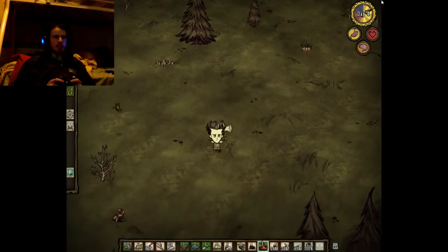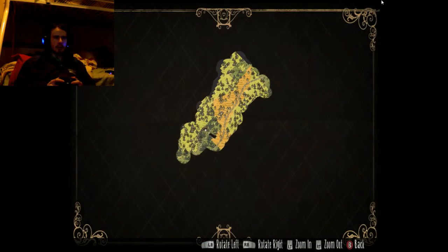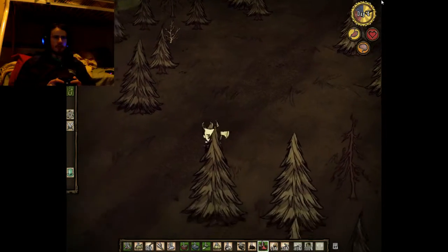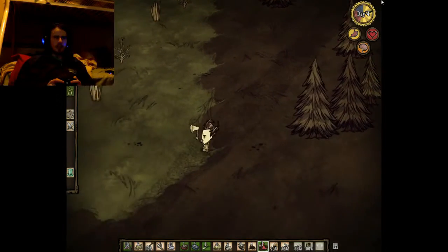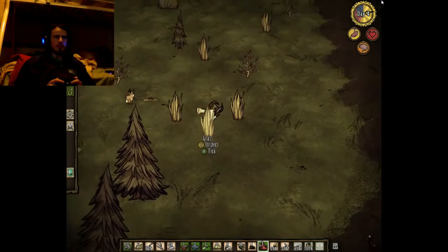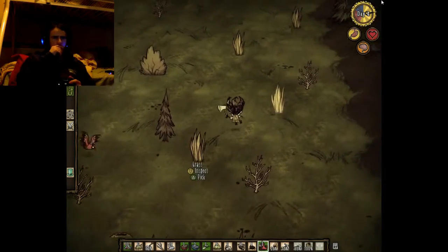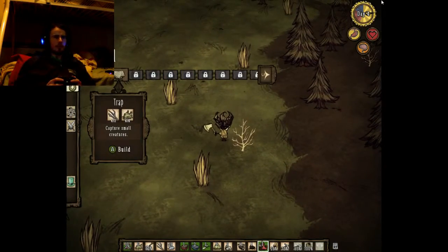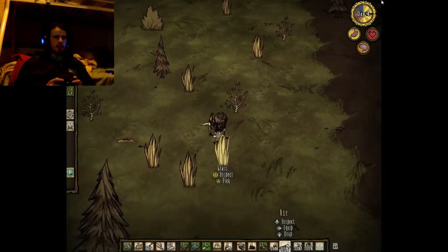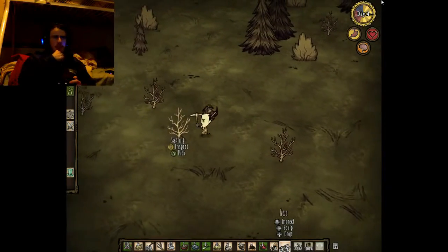There's a path here, so let's follow the path. See if we can find a bit more bits and pieces and probably some food. I should've brought my traps, but oh well. I don't have enough to make a chest — I need a science machine. Let's find some stones so we can actually get some rocks.